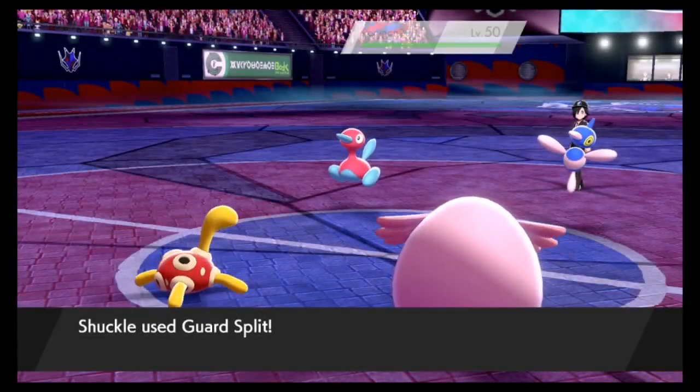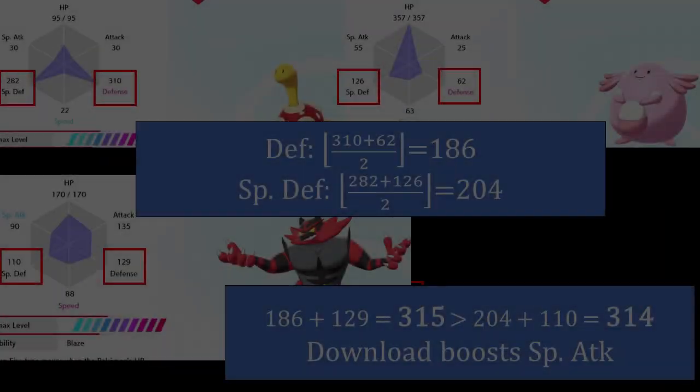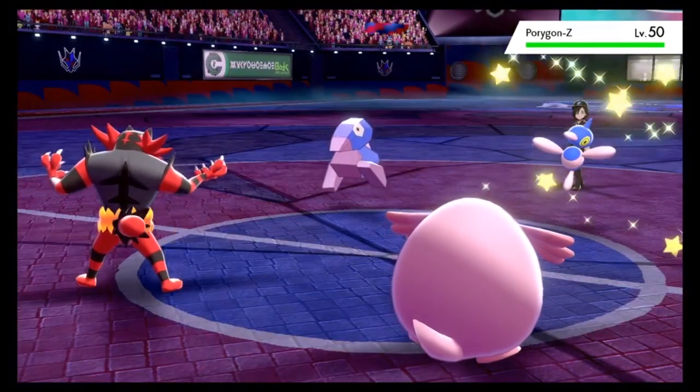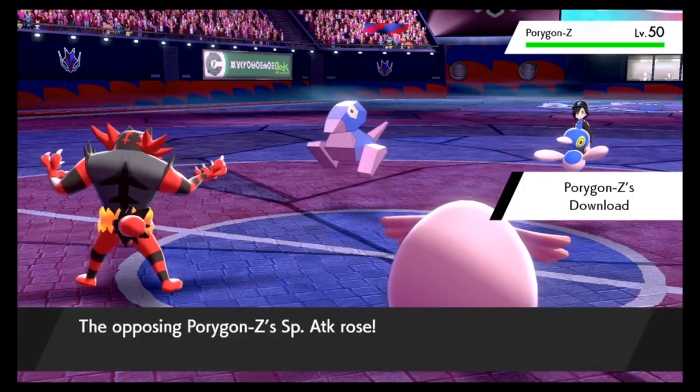Something like Guard Split, on the other hand, changes the raw stats on its target, so it will be considered for the purposes of Download. If my Shuckle with 310 defense and 282 special defense uses Guard Split on my Chansey with 62 defense and 126 special defense, Guard Split averages those stats to become 186 defense and 204 special defense. If I bring in my Incineroar with 129 defense and 110 special defense, Download will now start boosting special attack again, because the sum of the defense stats is higher than the sum of the special defense stats.